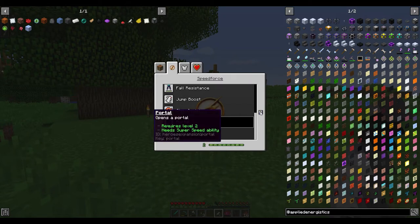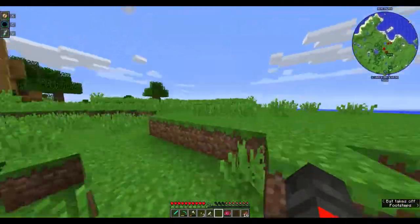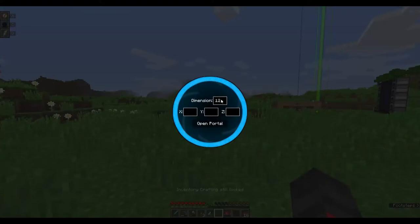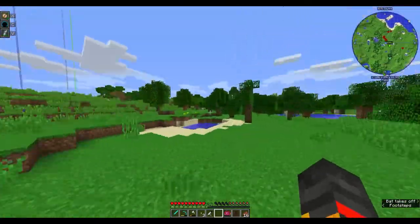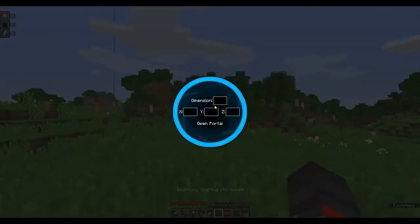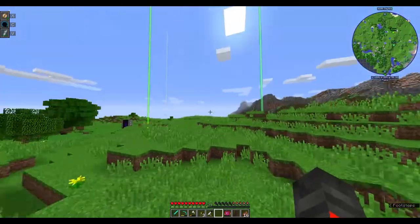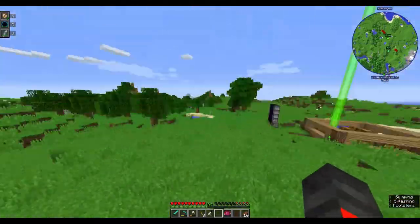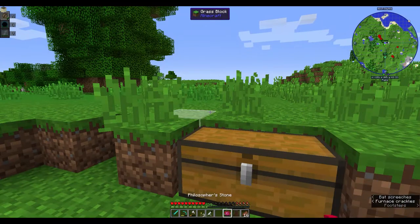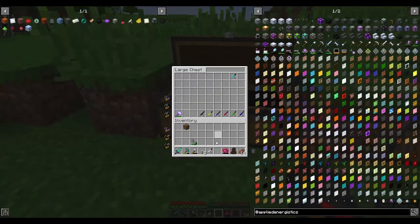I also have portal, which needs the ability, and step assist which means I can just run up hills without jumping. Portal means I can set where I want to open to - I could make a portal to a specific dimension and coordinates. Dimension zero is the overworld. These speed force powers only have one bar, and I'd put them below the God of Thunder.